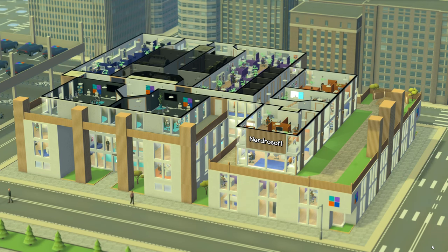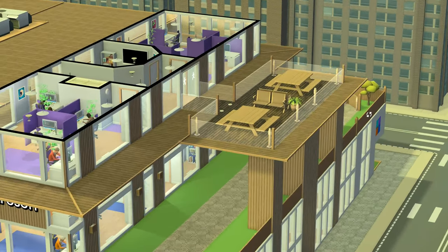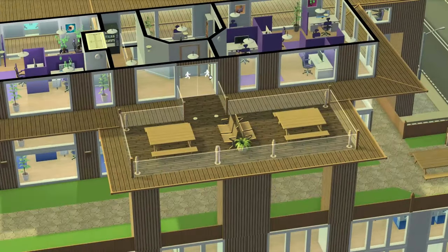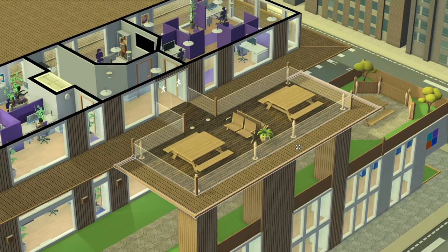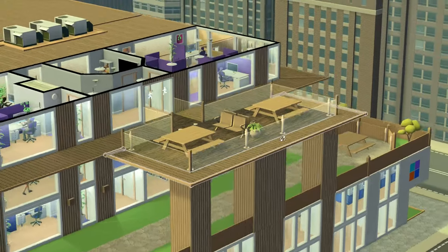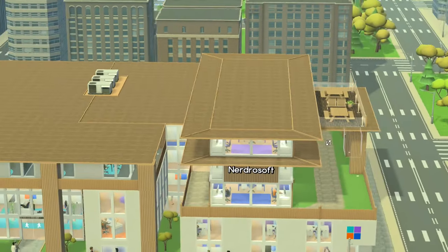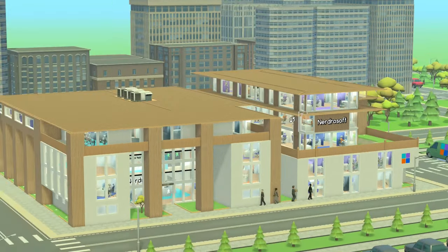I think the roof that we had on the expansion looked a little bit silly, so I've made some changes. First and foremost, I extended a little lounge space out here. I love this — I think it looks really cool. It does get used, and it's just different. I think this looks better than the sloped roof that we had here.